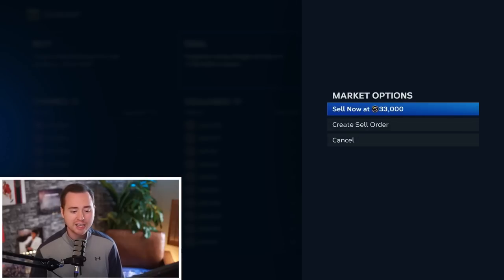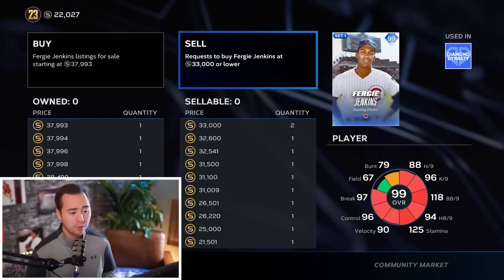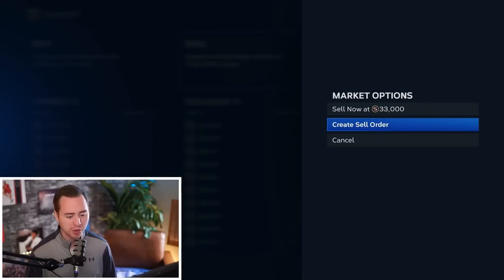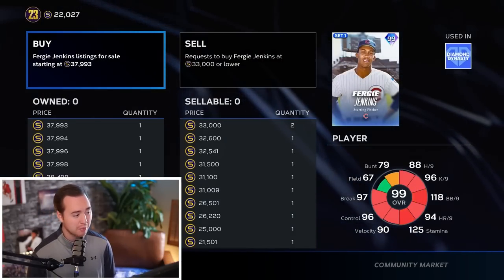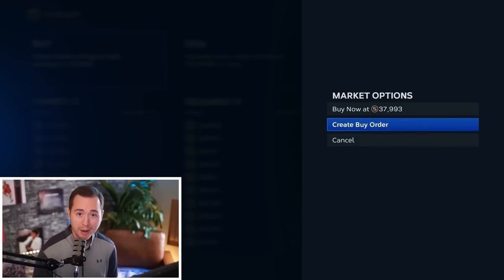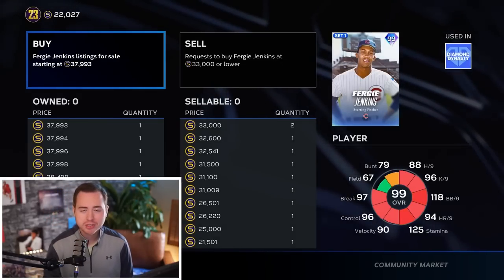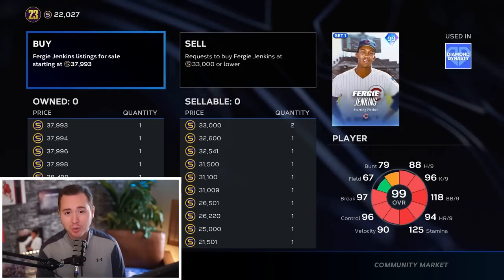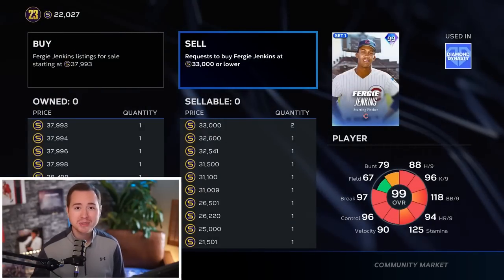If I had one to sell, I could immediately sell for 33,000 stubs - but you never want to do either of those things. You want to be the people who have the order up. If I want to sell, I create a sell order and go one number lower than the left column. If I'm looking to buy, I create a buy order and go one higher than the highest number on the right side.